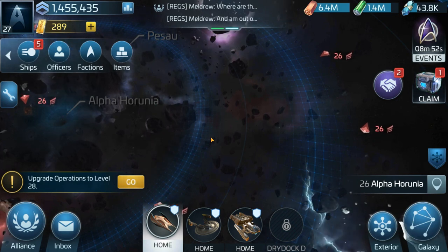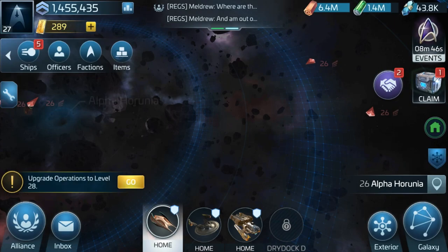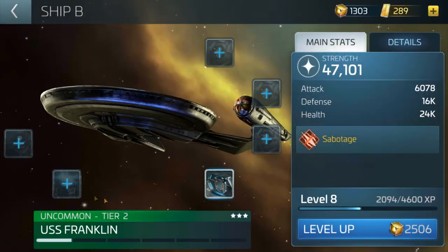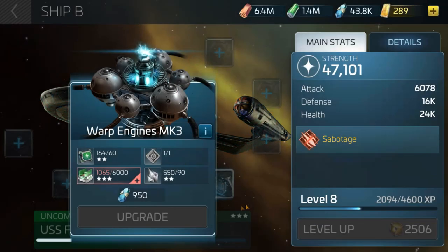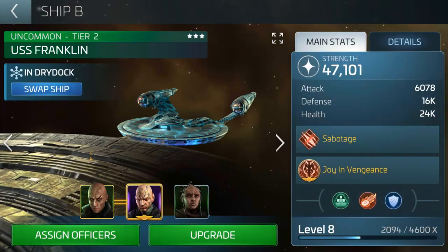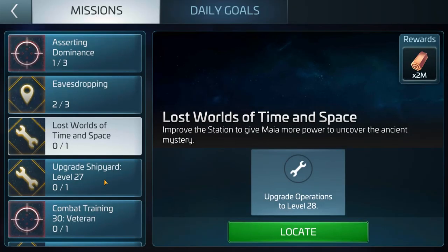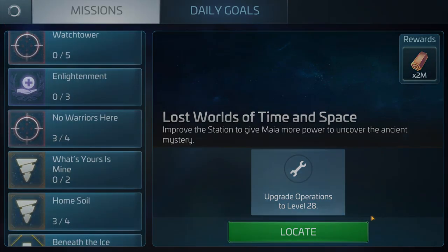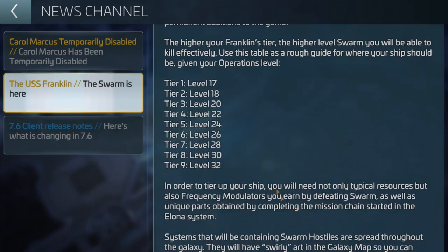It's really expensive and some of the donations you have to do with the frequency modulators get quite expensive as well. Now if you remember back with the Botany Bay, it is actually working a little bit like that. As I showed earlier, let me quickly bring up my Franklin — these are the Franklin warp conduit. You actually need one of these per tier, so no matter what, the warp engines need one of those conduits to tier up. Now depending on your operations level depends on what level you can tier up — keep that in mind.